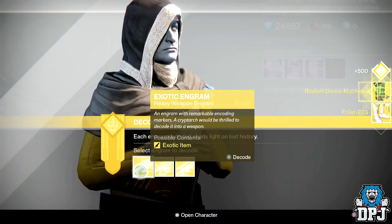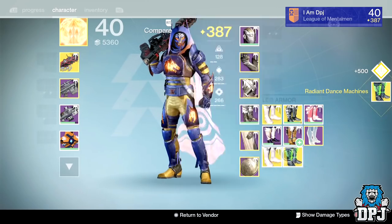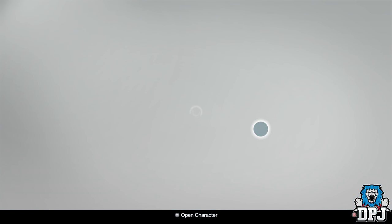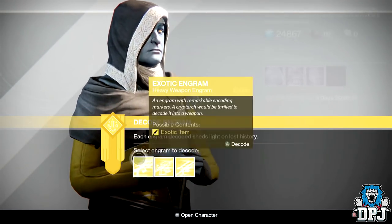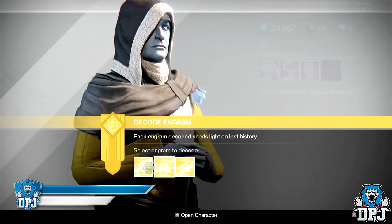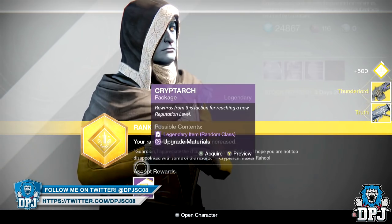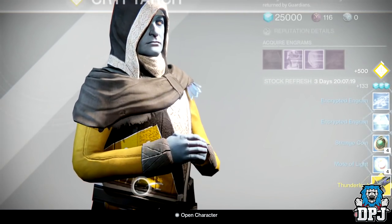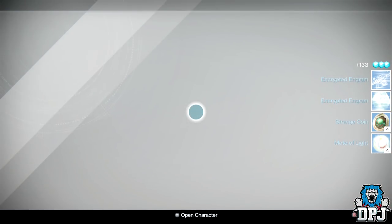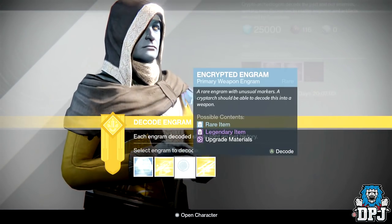The Radiant Dance Machines — let's see what these are. 386 and 385. So I'm guessing there must be a cap of 386 or 387 that an exotic can decrypt at, regardless of your light level. If any of you guys have had an exotic decrypt at 388, let me know in the comments below. Give me the Nemesis Star, the Truth — no, I just don't get any of that. I need those.